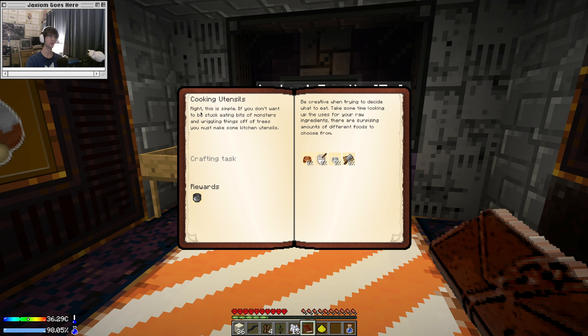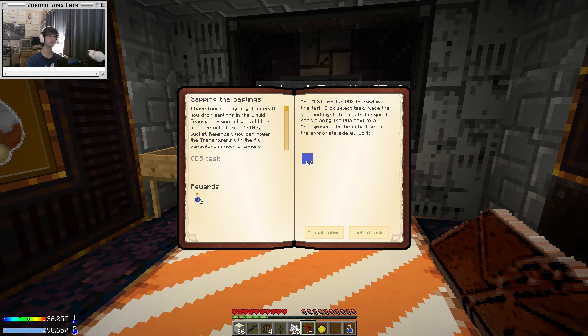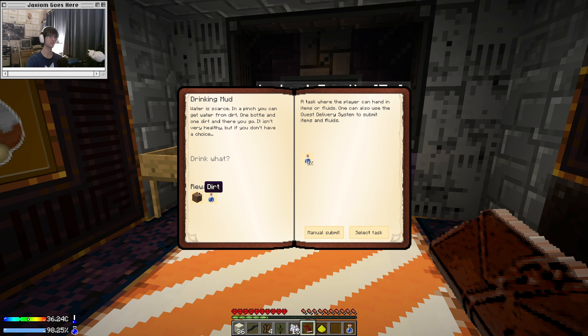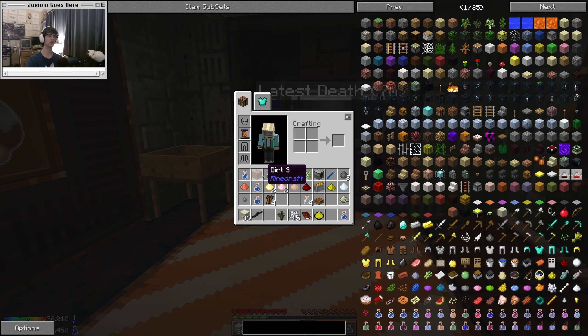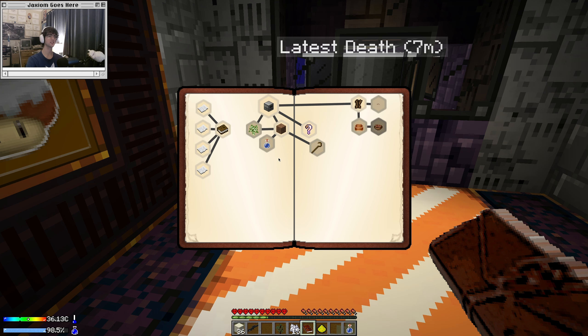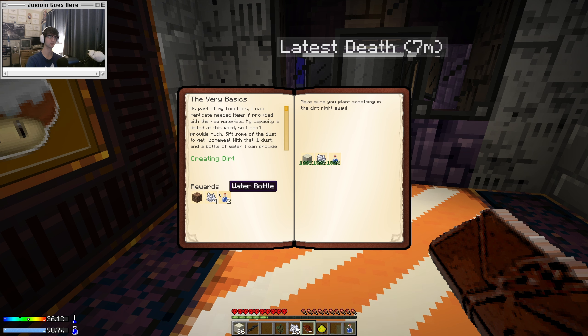Cooking utensils — if you don't want to be stuck eating bits of monsters and wriggling things off trees, be creative. So we need to make all of these things because we're going to do the sapling quest. Drinking mud would be good because that's going to give us another piece of dirt. I wonder if we have to sacrifice the piece of dirt we already have — I don't see any other way of getting extra dirt at the moment. None of these seem to reward me with anything like that, so I must have to sacrifice the original dirt and it basically just recycles it back in.